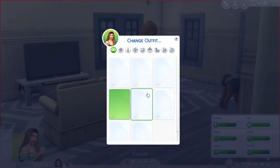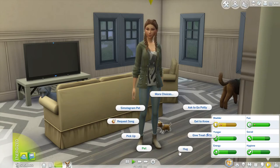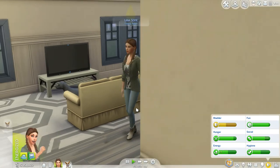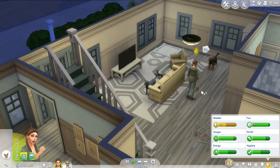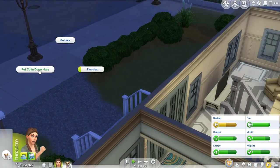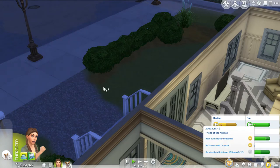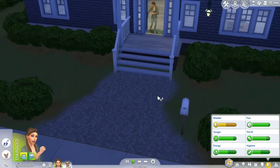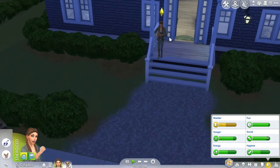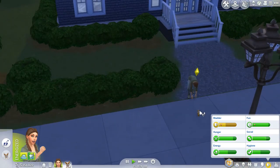We can get her into a cute outfit. Okay, let's pick him up, open the door, and leave the house so we can go on a walk. He's so cute! Put Colin down here — and then we can go on a walk. I've never played this pack before so I'm figuring it out.